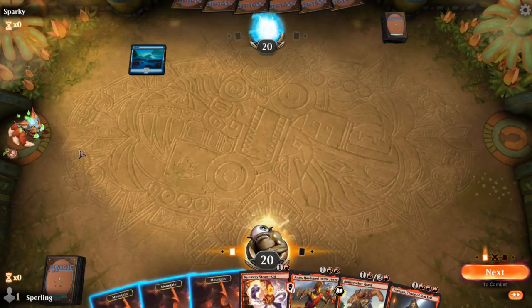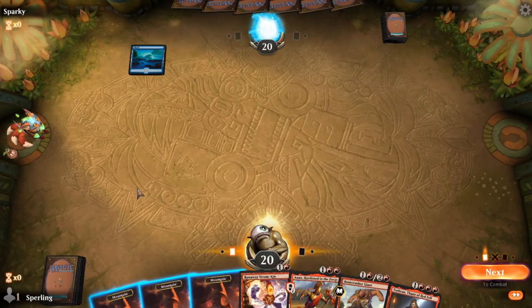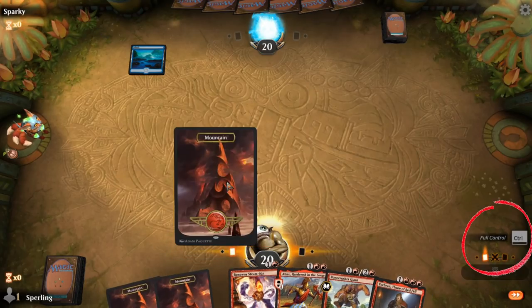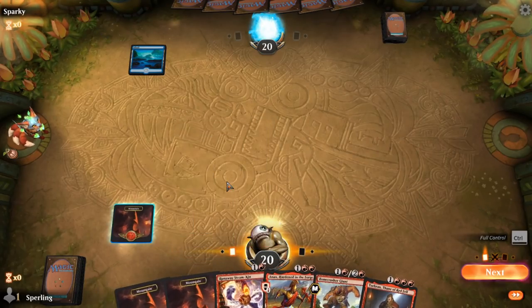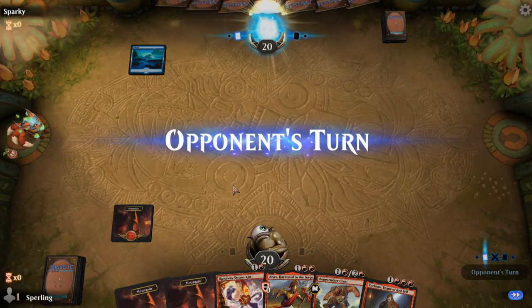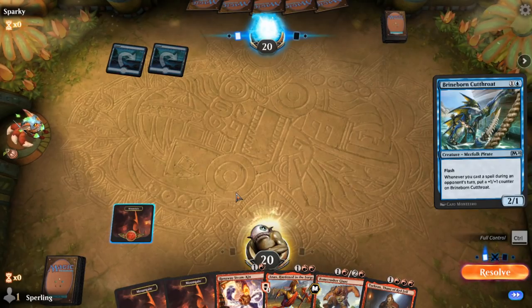Now let's look at a different hand where we don't have Shock. The concern is the opposite — if I play a Mountain, I'm going to let my opponent know I don't have Shock and they'll never make a mistake thinking Shock's coming. So here I'm going to hit Control on my keyboard to give me full control. Over here on the right, it shows I'm in full control. I play my Mountain, and now I don't have anything to do, so I can just hit Enter. I'm going to hit Control again on my opponent's turn. The important thing is that it looks like I have something to do because I hit Control. Now I can just hit Enter and clear that.